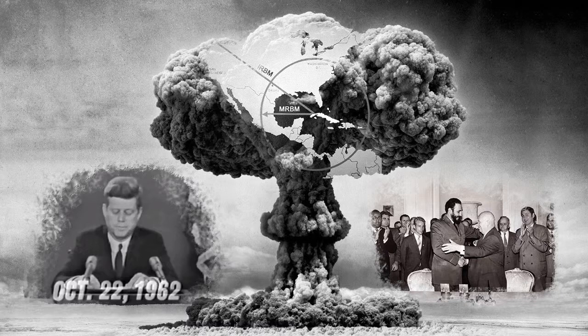It shall be the policy of this nation to regard any nuclear missile launched from Cuba against any nation in the Western Hemisphere as an attack by the Soviet Union on the United States, requiring a full retaliatory response upon the Soviet Union. The Cuban Missile Crisis is probably the single point in time where humanity came closest to a global nuclear war. The conflict lasted 13 days in October 1962. During these tense days, President Kennedy and Khrushchev went back and forth in a high-stakes game of superpower showdown. Both superpowers pushed their agendas as far as they could while not pushing so hard as to trigger a global nuclear war. This balancing act of conflicting forces is exactly the experience we want to give you in 13 Days.